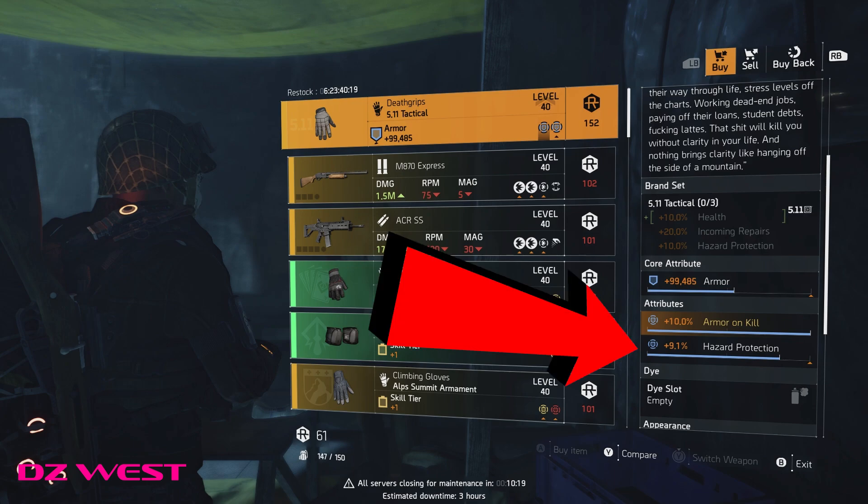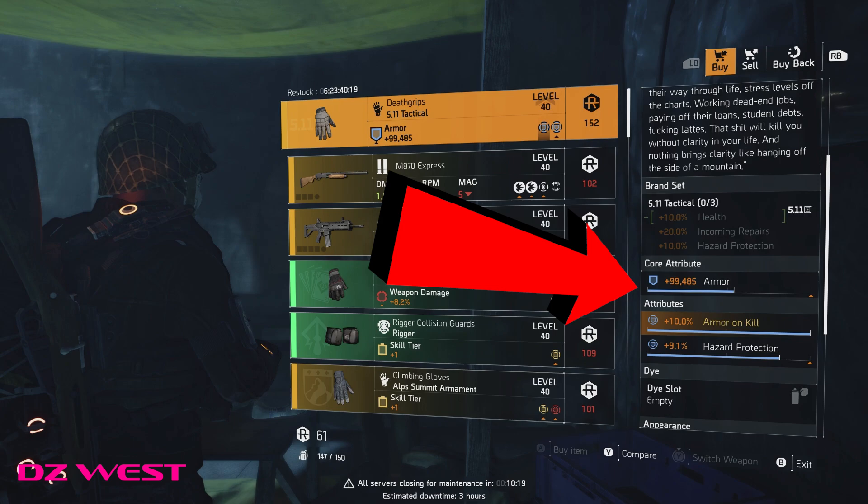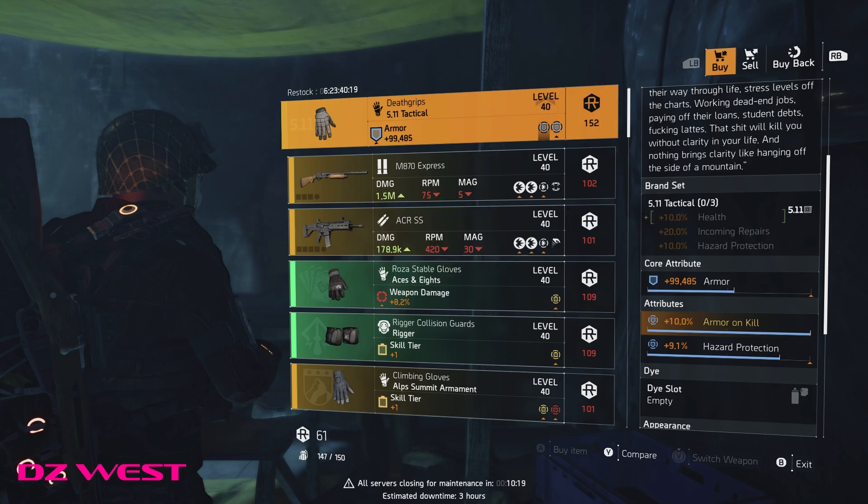Roll off Hazard for crits and optimize the armor all the way up. You need DZ credits to buy these, so you will need to go to the DZ to farm those credits.